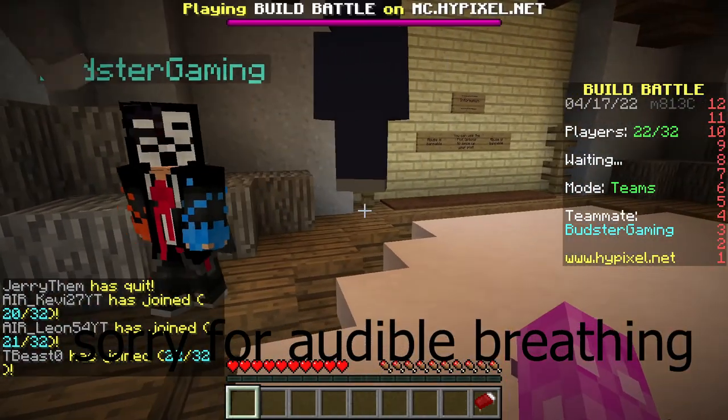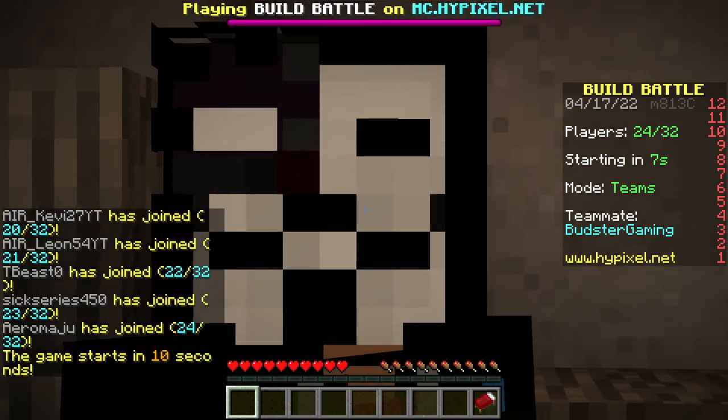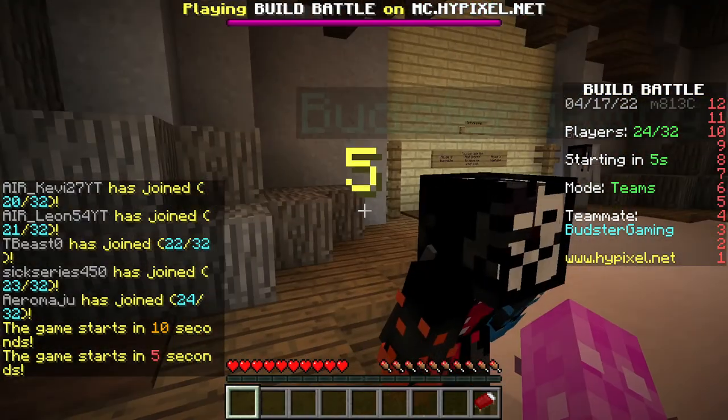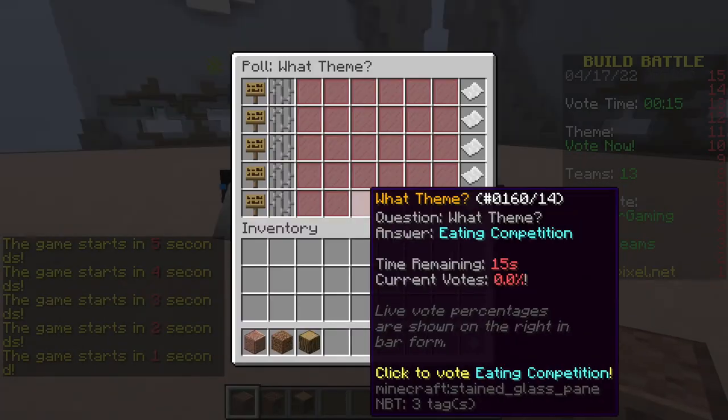Hey everybody! So today we're doing build battle, but I can't actually build, so I'm gonna tell my friend Butzter here to build for me. We're just gonna have to miscommunicate our way to success. So neither of us are very good at building, and that will be very fun.